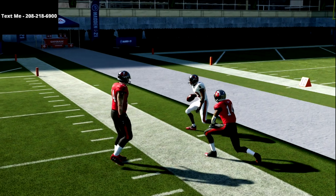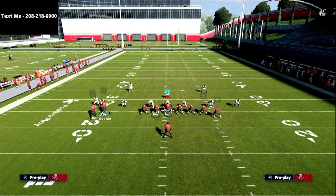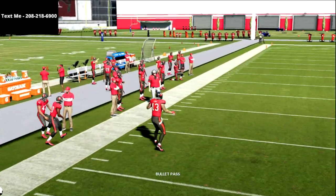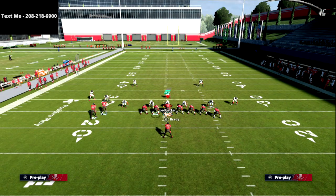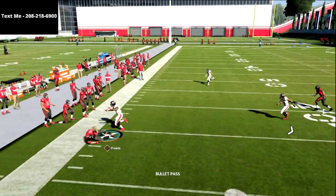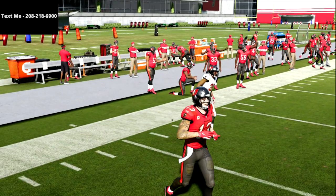This out route is good against zone — I'll show that in a minute — but first I want to show you how good this really is against man-to-man. Against man, it's going to get consistent, easy separation every single time. Just wait on the timing of the out route cut, and there you see it's beating man-to-man. It beats man-to-man really well to the left side of the field.